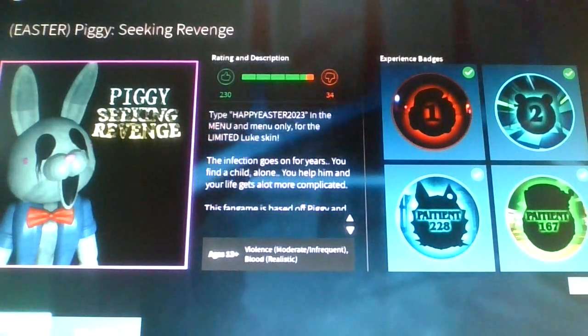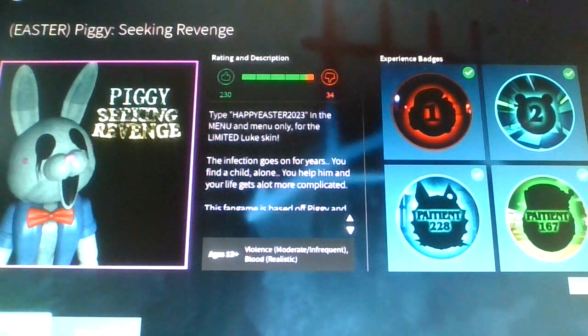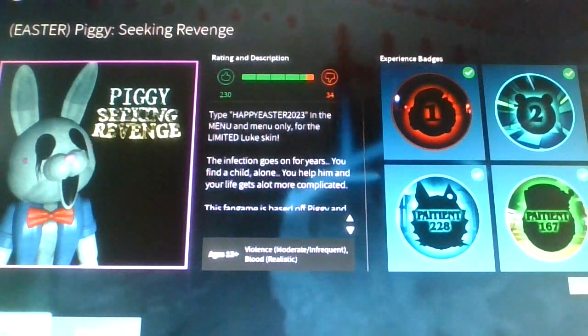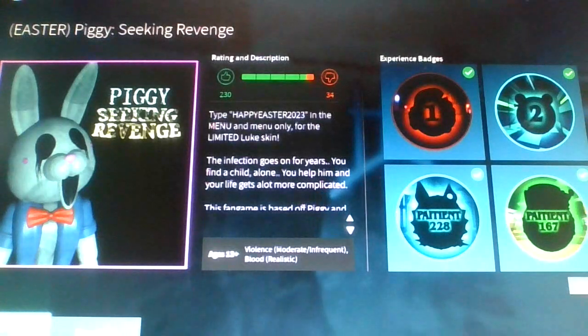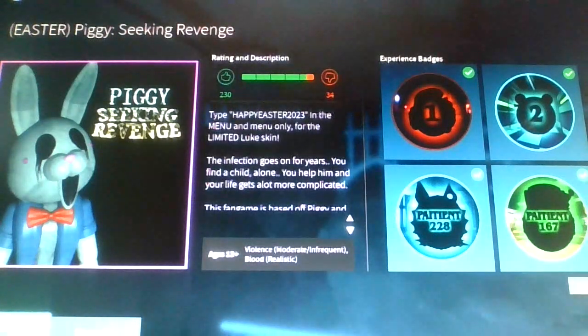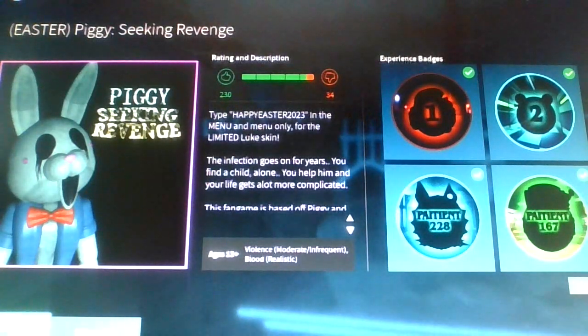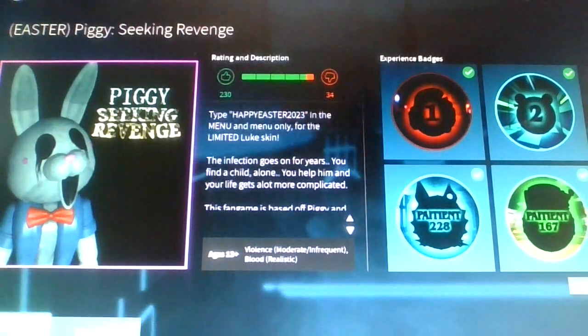Last time I played Piggy Secret Revenge was during the St. Patrick's Day Hunt, where you had to go in Chapter 1 in the alleyways and find three coins and also find a pot of gold, and then you would get the St. Patrick's Day pig skin, which is now in R.I.P.